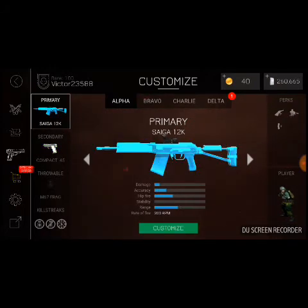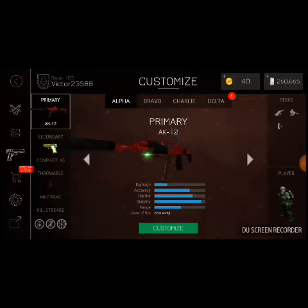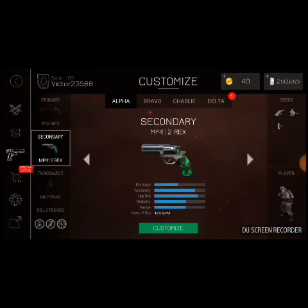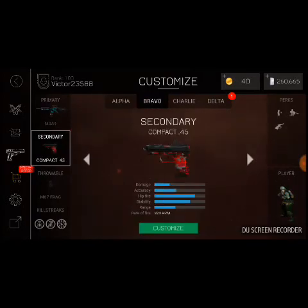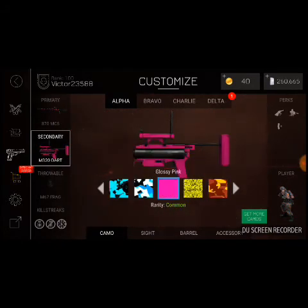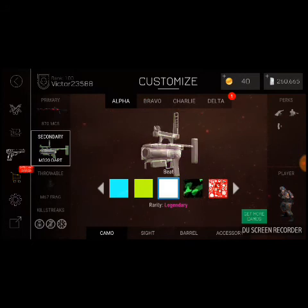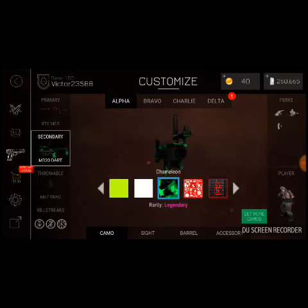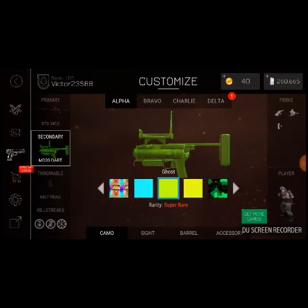It has many rare, legendary, and super rare colors for almost every gun — Victor 23588. As you can see, all the skin camos, it also has dark color, and many more legendary and rare colors of dart. You can see darts, beat specter — it's not having the new colors but it has the old legendary super rare colors.